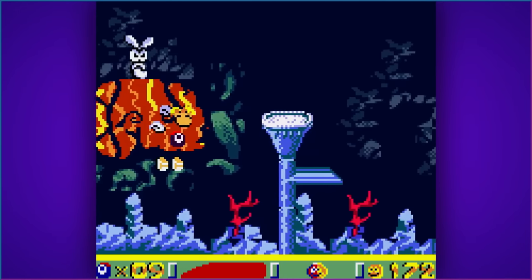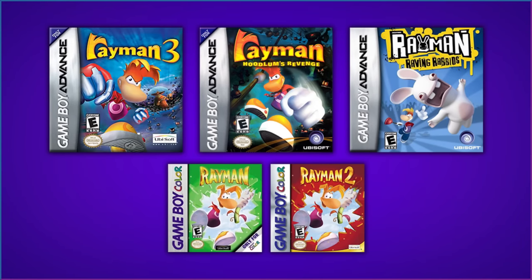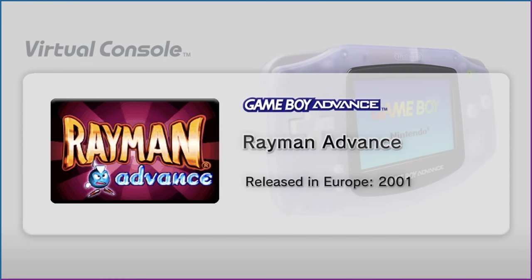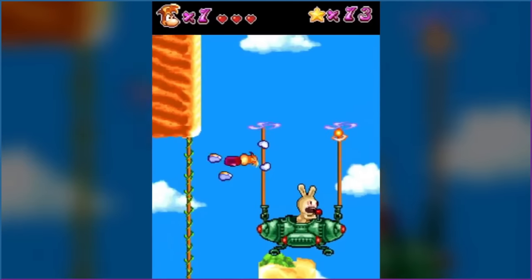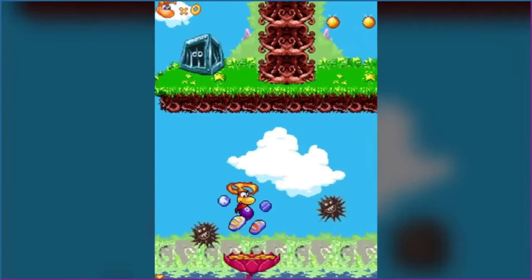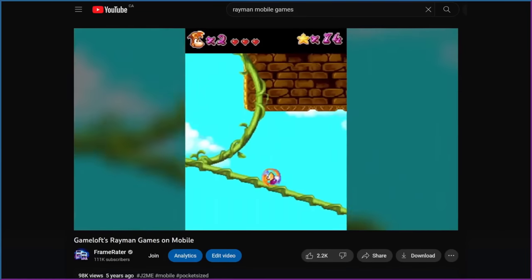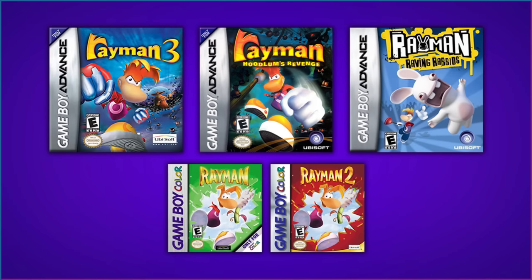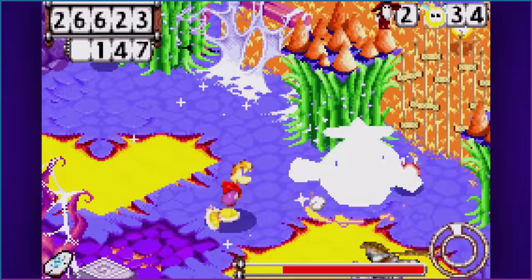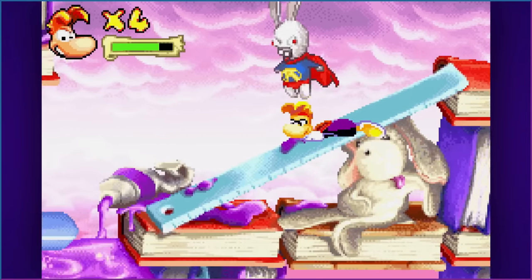What do you guys think? If you're looking to play these games, sadly at the time of posting, your choices are only cartridges or emulation — Rayman Advance and Rayman 3 were once available on the Wii U eShop, but that storefront has since been shut down. There are more portable Rayman games from around that time which I haven't talked about today — the simple Java games you could play on your 2000s model phones. If you're curious, check out the older video where I briefly looked at each one. So, what's your favorite of the games shown off today? Let me know in the comments. Thanks for watching! If you'd like to hear more from me in the future, consider subscribing to the channel. See you next time!